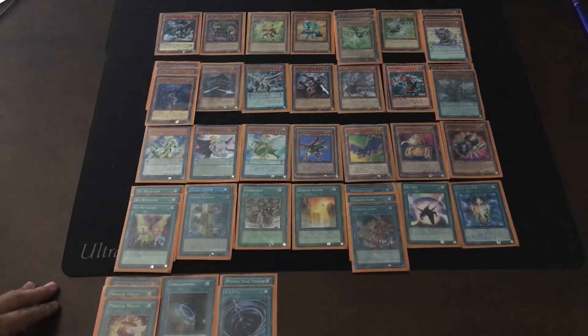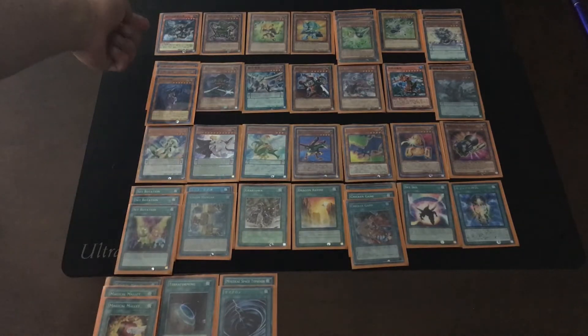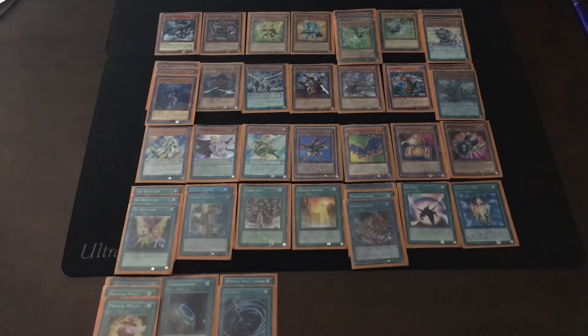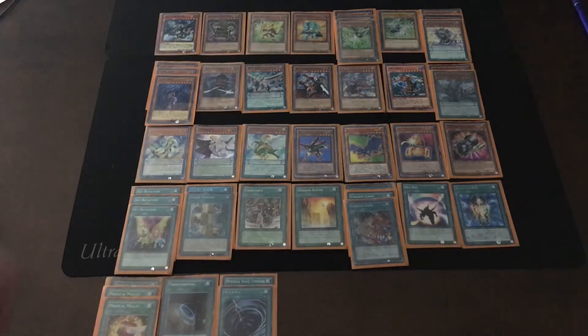Alright guys, I'm going to show you the deck list. First, the main deck monsters: Ancient Gear Wyvern, just one copy, and then three copies of Sideframe Gear Gamma. These cards are pretty cheap in OCG, and I need three copies of them because I start the combo by special summoning.